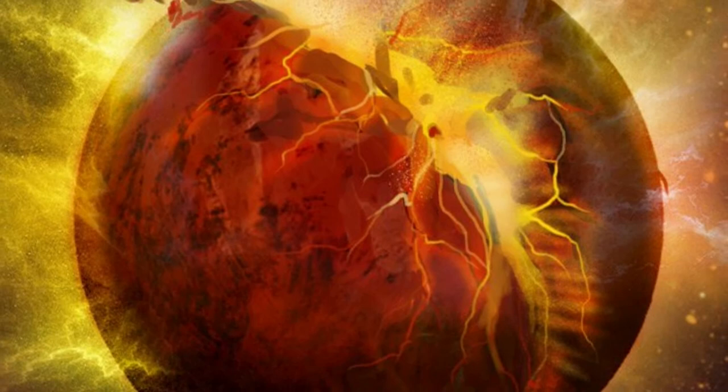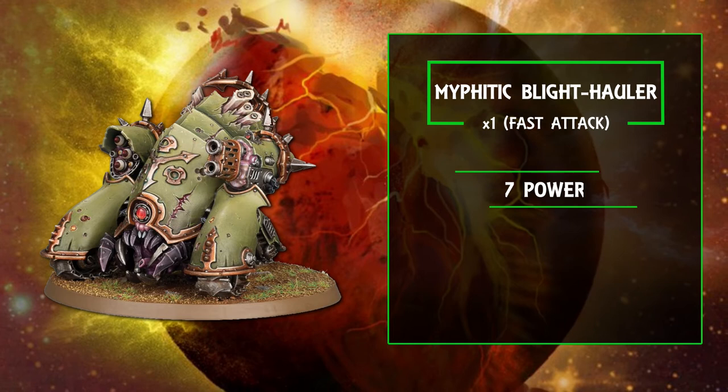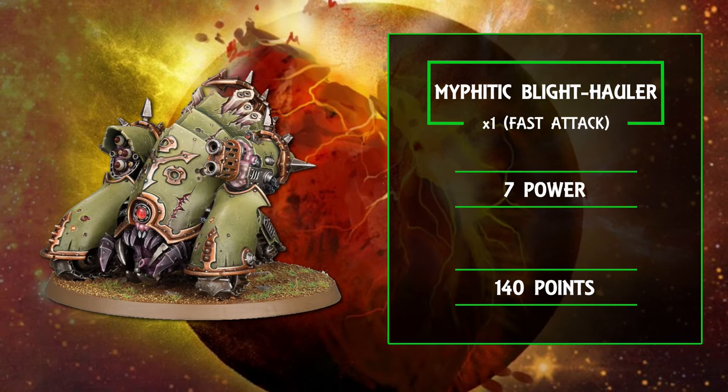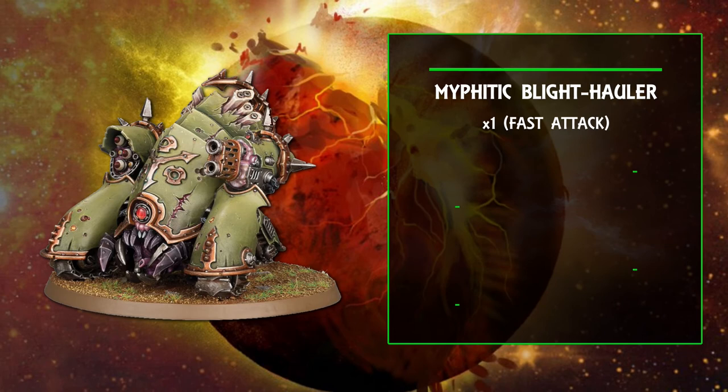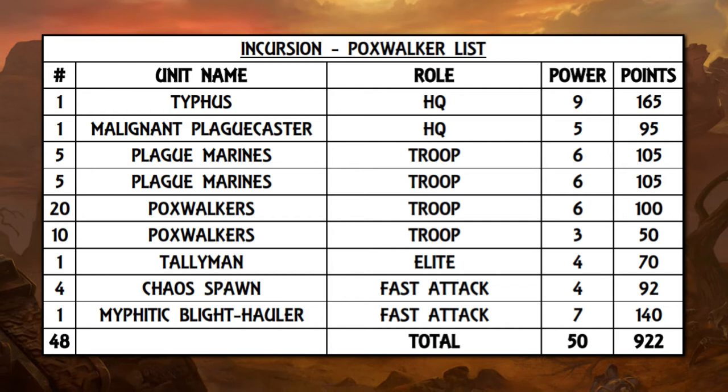We then round out the additions with a unit we've already seen in the other build: a Myphitic Blight Hauler — another fast attack choice and a jack of all trades. Competent in moving around the table, spreading high-strength gunfire, and proving it's no slouch in close combat should it be forced into such a situation. And so there you have your 50 power on the nose, with 922 points to spend.